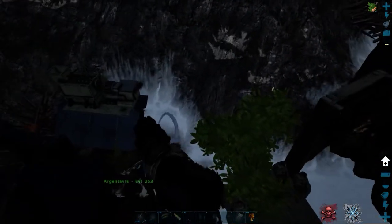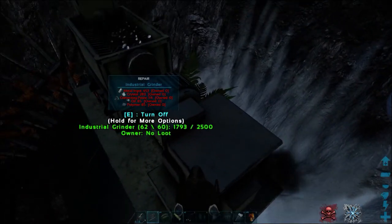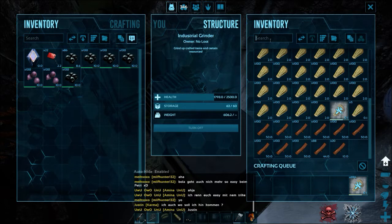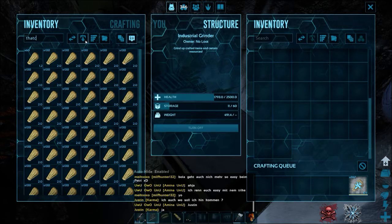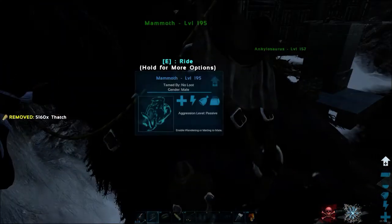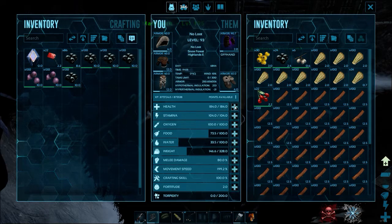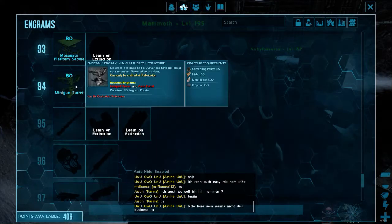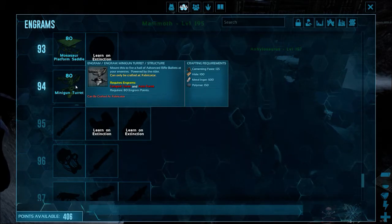Let's walk over here and place it right next to the grinder. In here I'm doing all wood, so I'm getting too much thatch, to be honest — like, look at that, 5k thatch. So I'm just dropping all thatch. Level up — Level 94! I'm actually putting stuff in health. That's one thing I learned. I'm getting too much of a second turret; that could be cool but I don't know how useful it is.